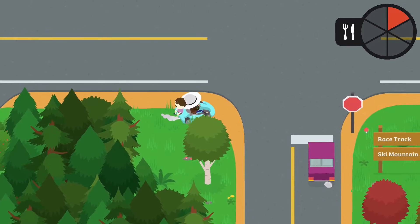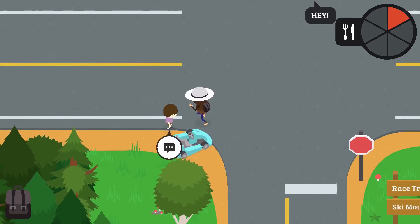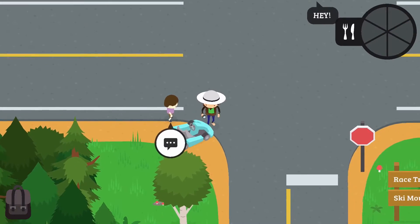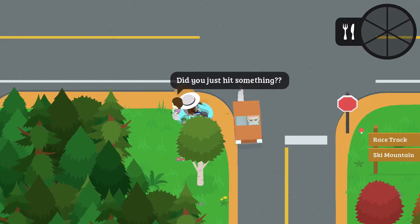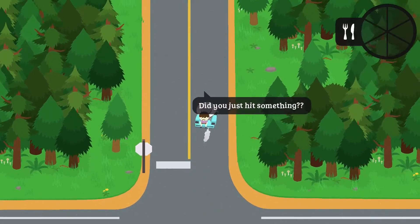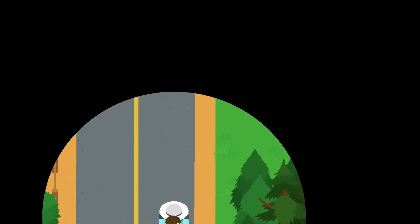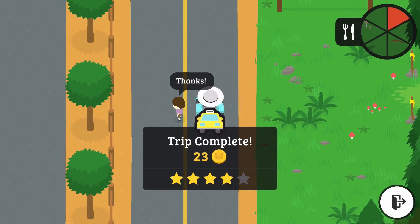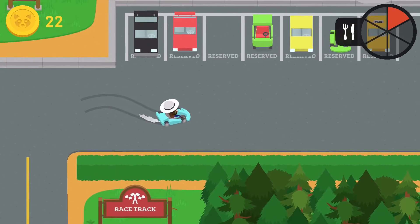That is hilarious — you can actually give people rides on go-karts! Let me ask where he's going. Let's jump in! Hey, don't run into me, I've got passengers here! We're going to the racetrack. Jump off — thanks for the ride, 23 coins, four stars. That is hilarious!